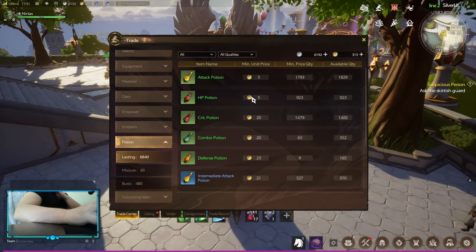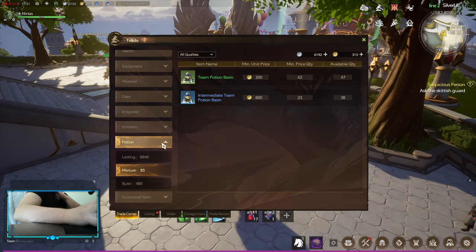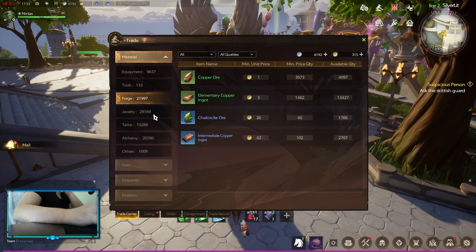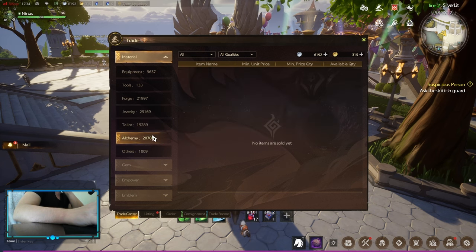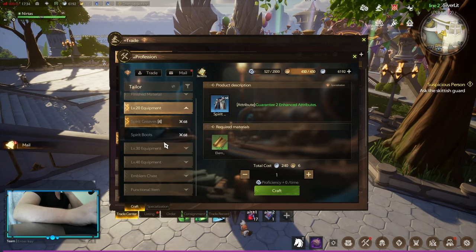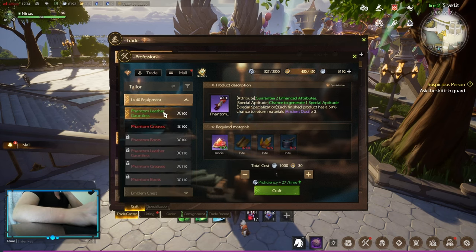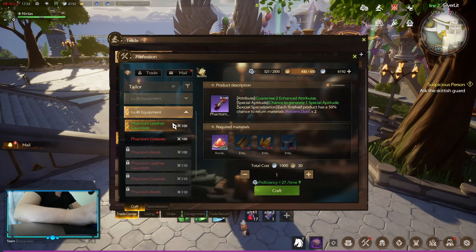After that there are potions — burst potions, lasting potions, and some potions for raids. Another big auction house category is materials. Vigor is the energy required to gather or craft, but with gold you can skip gathering and go straight into crafting, which makes it easier to make money when you already have money. You can also crom items and temper them, which is another big advantage.